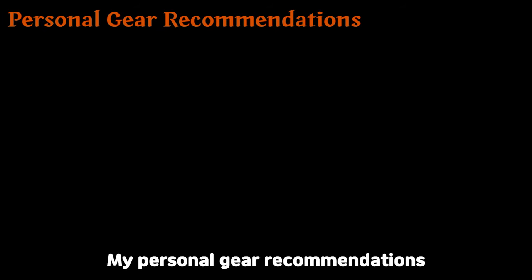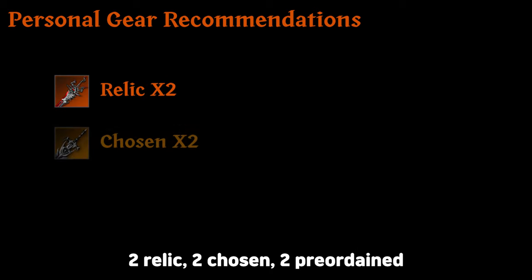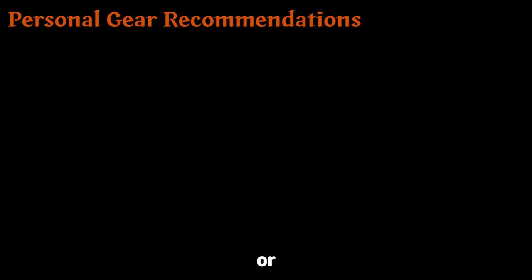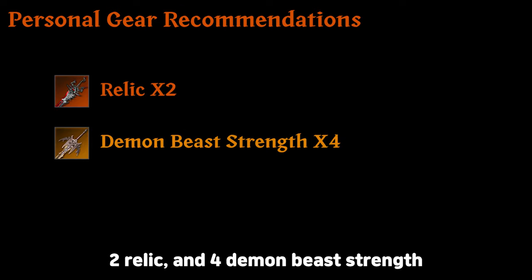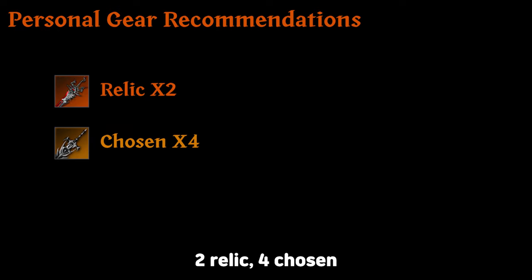My personal gear recommendations right after the update are: 2 relic, 2 chosen, 2 preordained; or 2 relic and 4 Demon Beast Strength; or 2 relic and 4 chosen. DPS classes should decide between the first and second option.